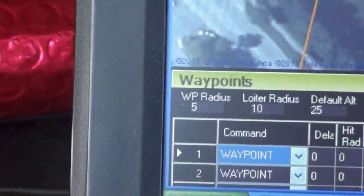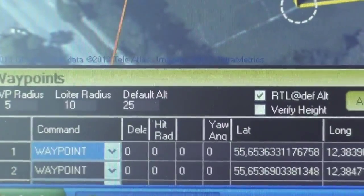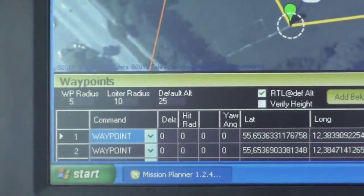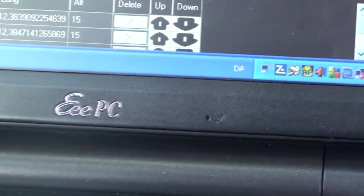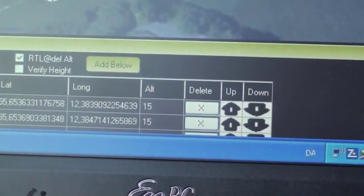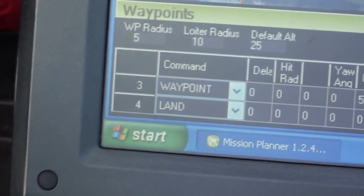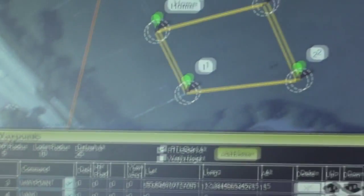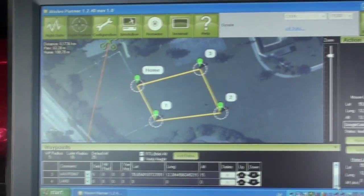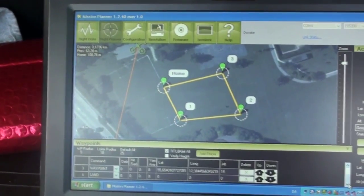I've set my waypoint radius to 5 meters. I've set my loiter radius to 10 meters and my altitude. I want to try 25 meters — I think it'll be clear from all the trees. It's important, I read on the internet, to set an extra waypoint down below, instructing it to land after it's finished its waypoints. I hope it works, but I'll be ready with the controls to take over if it begins to go wrong. Well, let's see if it works.